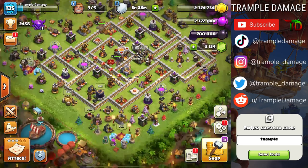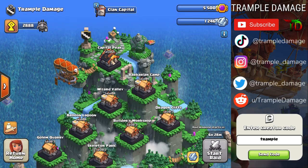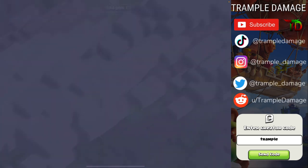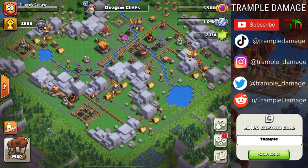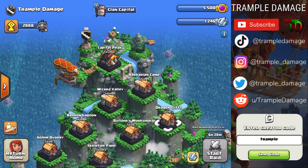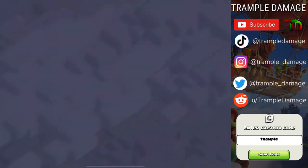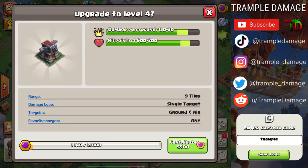Hello Clash fans, Trample Damage coming at you today with some clan capital shenanigans, particularly for the dragon cliffs. Now if your clan is anything like almost every clan out there, people hate attacking dragon cliffs. It's almost always the last one that gets attacked because most people wind up having to use three attacks to finish that district off, and it can be an absolute pain.